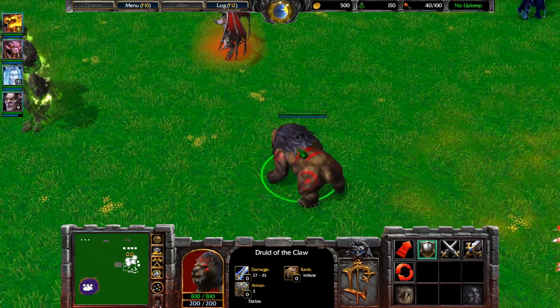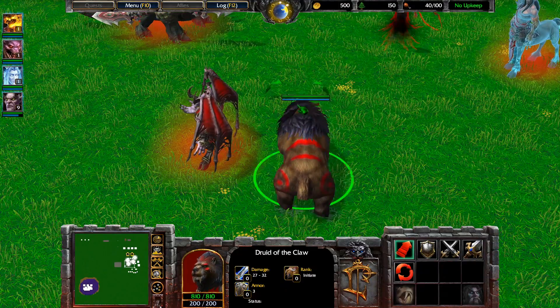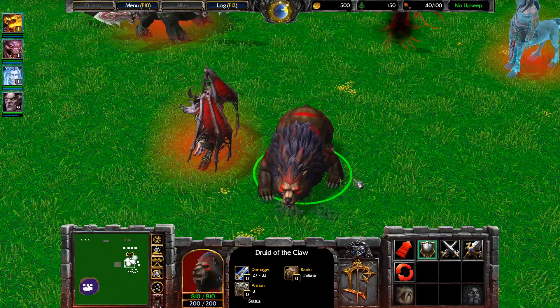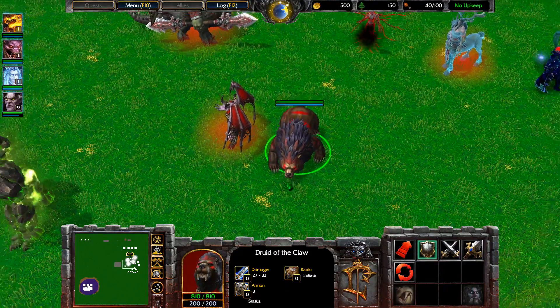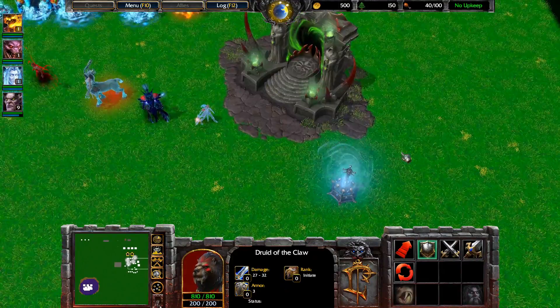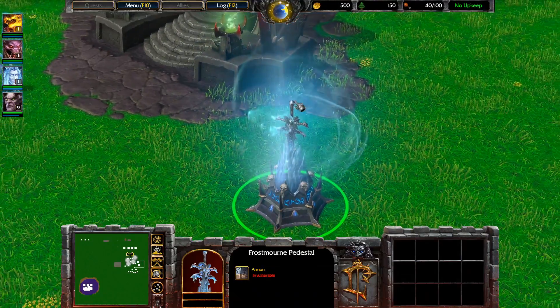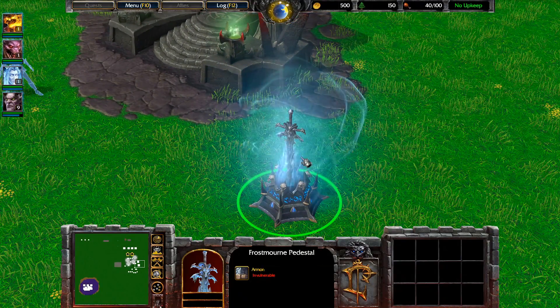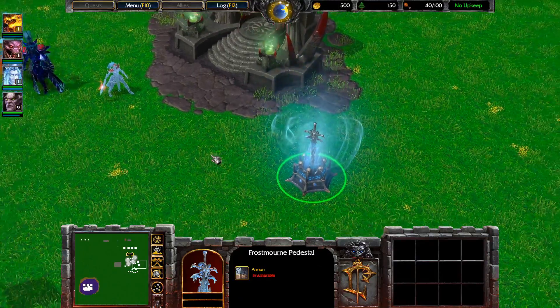As well, the Druid of the Claw Bear Form was fixed — it was small before. It was resized, it's now huge, which is how it's supposed to be. This was definitely something simple for them to upgrade — I would have been able to do it with the map editor after all. And yes — the Frostmourne pedestal: I believe particle effects were added here as well. It looks way better now. But yeah, you will see it just once in the campaign anyway.